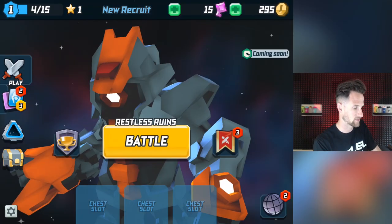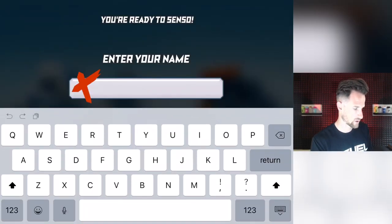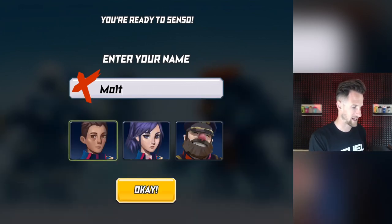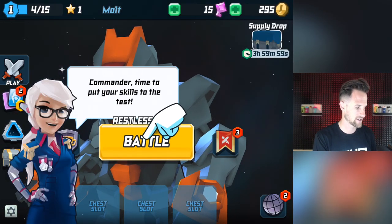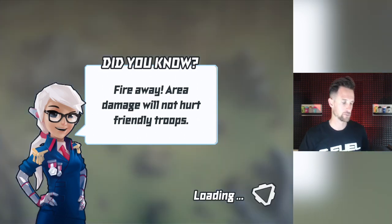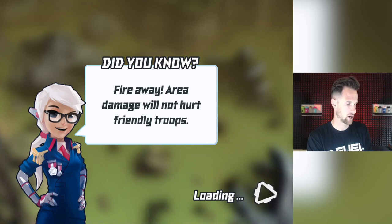Now let's see it in action. We're gonna head over here and enter my name - we are going to be Molt, of course, ladies and gentlemen. I like that font a lot. That guy kind of looks like me now in the bottom left - that's what I'm talking about. Commander, time to put your skills to the test. Area damage will not hurt friendly troops. Let's get this rolling and see how things go - it's gonna load and we'll jump into the battle.